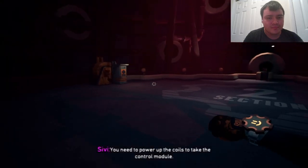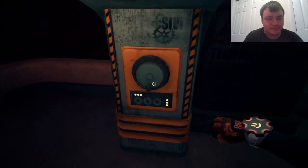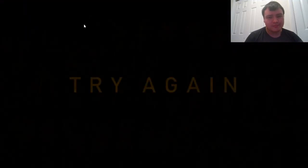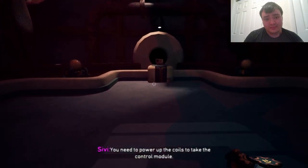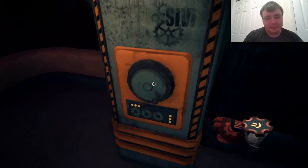You need to power up the coils to take the control module. This mechanism is broken — the missing part should be somewhere here. I know I had to use this when I had to stun the other guy. But that was a really fun boss battle overall. I'm just gonna keep doing this and see what happens.